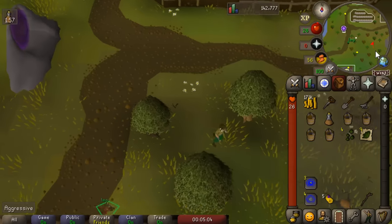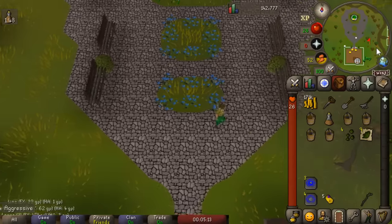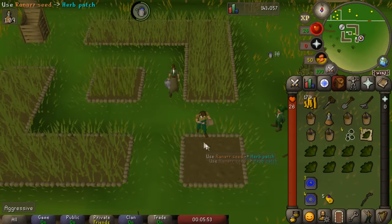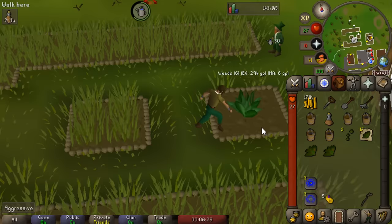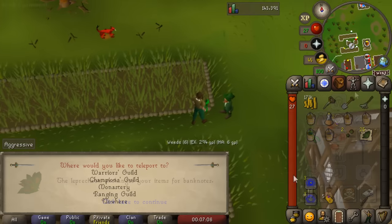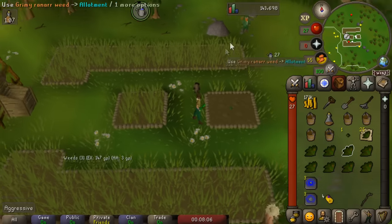As you start doing more and more farm runs, you'll realize that speed is pretty important. The things that will increase your speed the most are your teleportation methods - I'll leave a link to the wiki showing the closest teleports to any of the patches. As you level up your skills you'll unlock more teleportation methods, which will really shave off a lot of time from your runs. At the Kourend patch, harvest it and plant another seed, noting the Ranar Weeds with the Tool Leprechaun. From here go to Camelot. There is a chance your Ranar Weed will die but it's a pretty low chance and not really worth worrying about - on average you're going to be making a lot more money than you lose when seeds die.